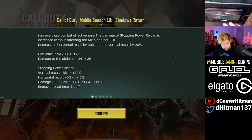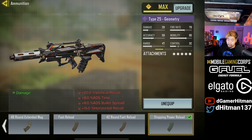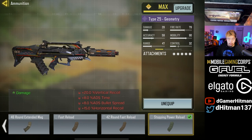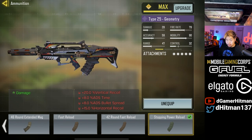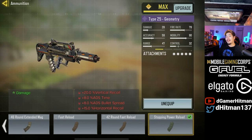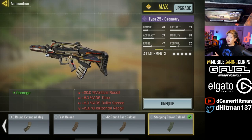The stopping power did get nerfed a bit — it also added more penalties. You can see there's 20 vertical recoil compared to what I think was eight percent before, and now it's plus 15 horizontal recoil control, plus eight percent ADS speed, and eight percent ADS bullet spread accuracy, which makes for a lot of downsides. So I decided we're gonna test what's better: does stopping power actually help more than the regular magazine?